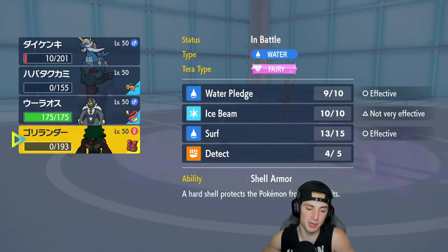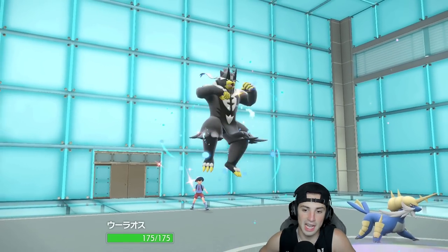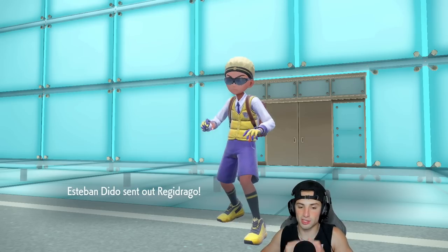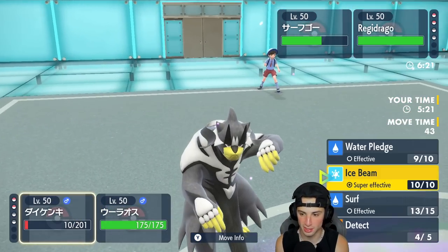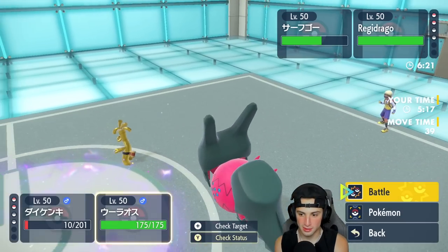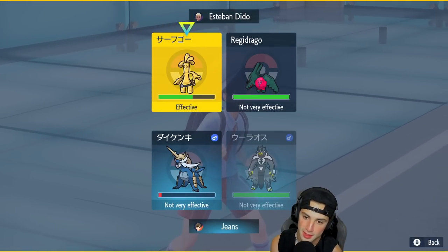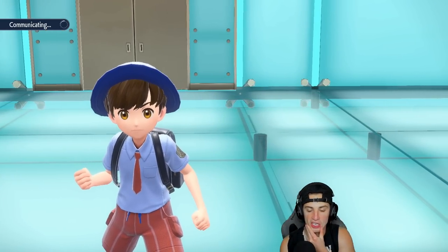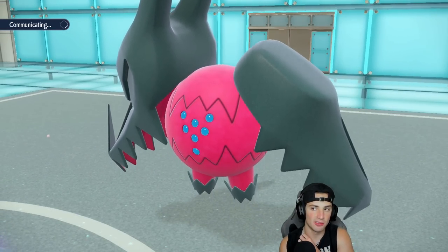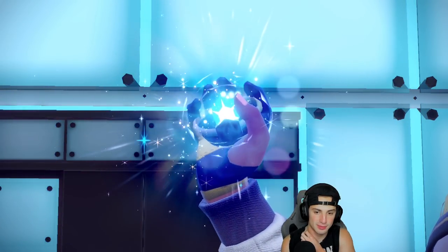We're not sitting terribly — we still have Urshifu. Regidrago is their final Pokemon. I feel like from here I've got to Detect this turn and then Surging Strikes into Goldenglow. He has Tera still — he goes into Dragon Tera-type, then switches to Steel Tera-type for Goldenglow. I should be able to KO Goldenglow with Urshifu. I'll Detect Samurott so it stays alive.